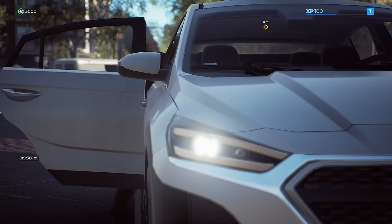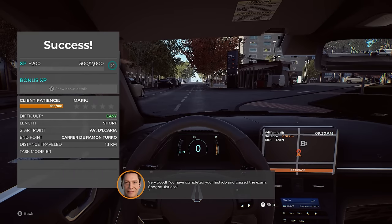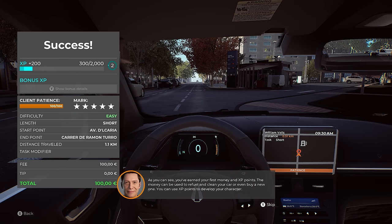All right, we have made it. Have a nice day. Thanks for driving with us at Favacabo. You have completed your first job and passed the exam — congratulations. You've earned your first money and XP points. The money can be used to refuel and clean your car or buy a new one. You can use XP points to develop your character.